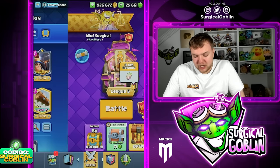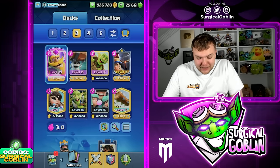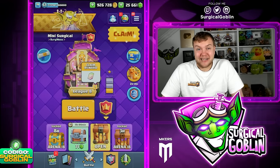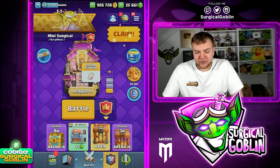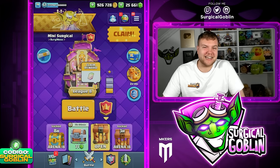Wall breakers are so strong in my opinion — they fit very well on bait because many times they force out a spell, and then you can take advantage of the bait card you have. And if they don't force out the spell, they get a lot of damage and value. That's gonna be it for today's video — I actually wanted to play a few more matches but there's a maintenance break. Hope you guys enjoyed it. If you did, please smash the like button, subscribe if you haven't, and I hope to see you guys in one of my next videos. Take care!